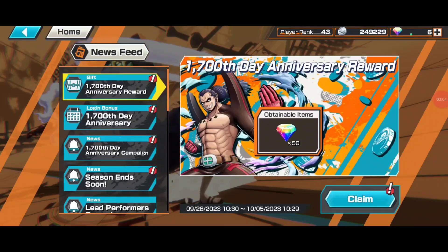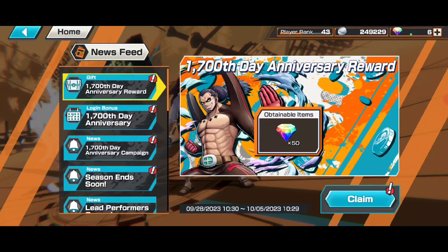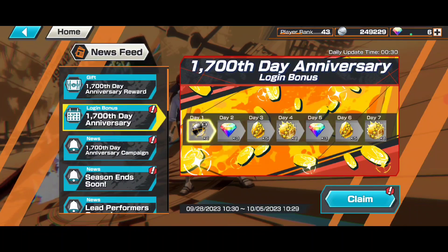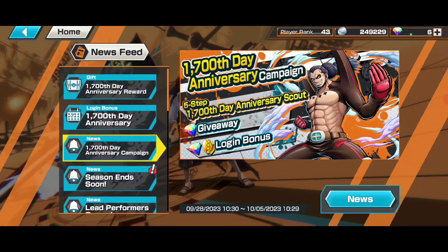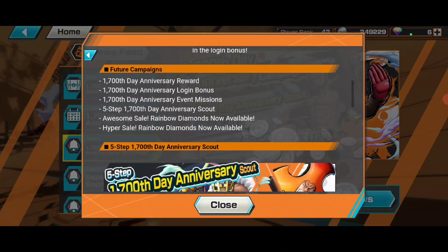Hey, this is Kamen and welcome back to a new One Piece Bounty Rush video. We got 50 free RDs on the 1700-day anniversary reward — free gems are always good. The 1700-day anniversary login bonus gives three, six RDs, some more frags, poster crystal orbs, and the 1700-day anniversary campaign scout giveaway. In total, we're getting 56 RDs on this campaign.